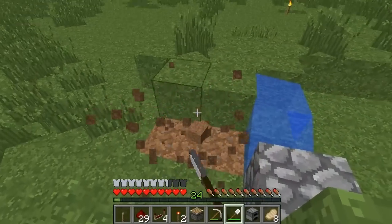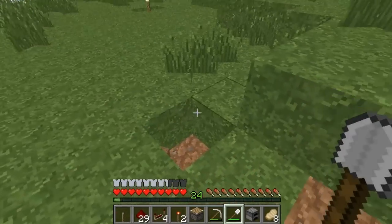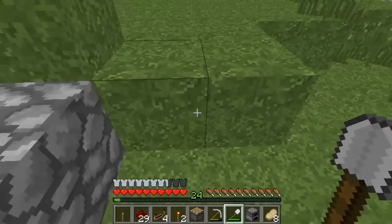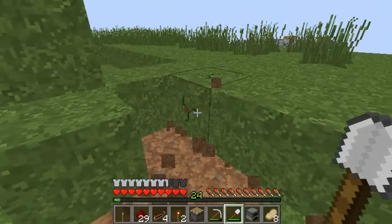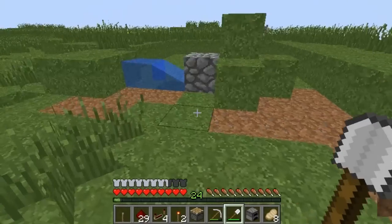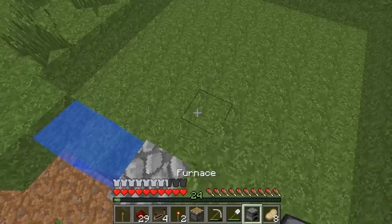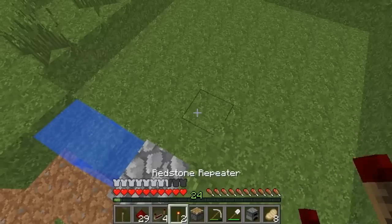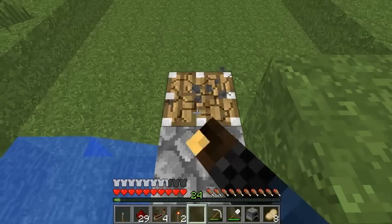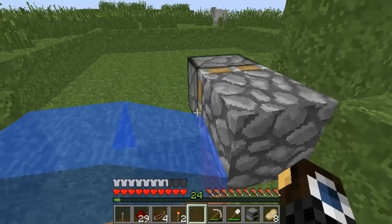I have already cleared out a decent amount of space for this little thing to go, so that we can throw down some redstone here. So how I'm going to do this is we're going to start by throwing a piston down right there.